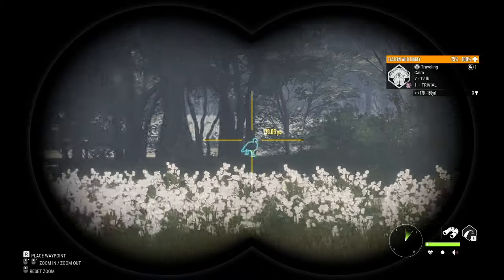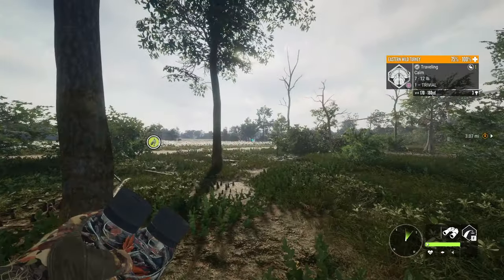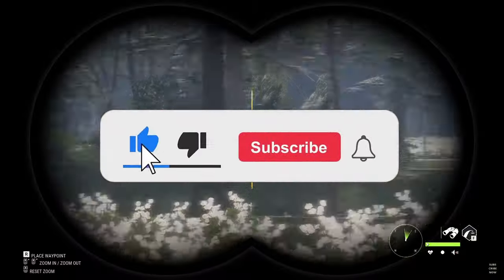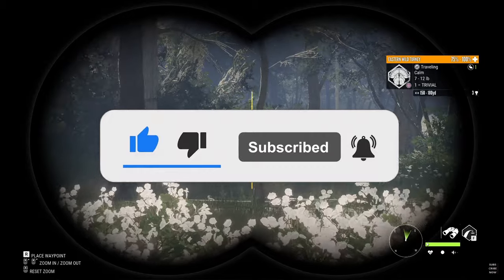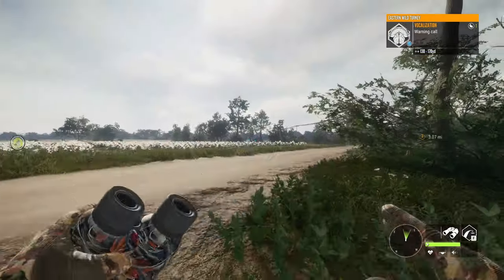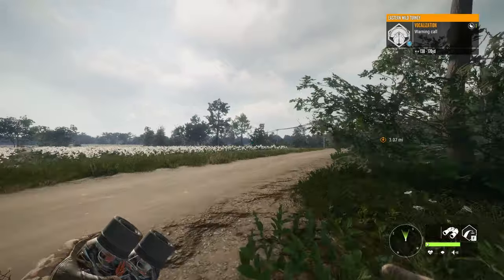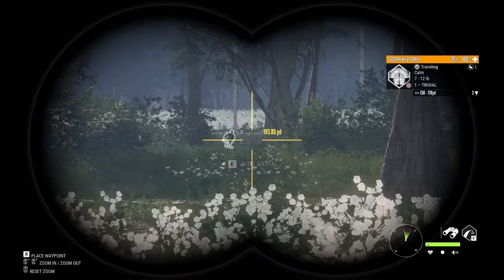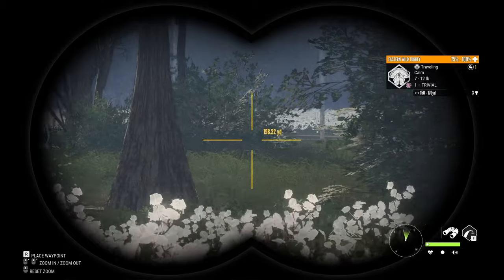Maybe it's because it's close to South Carolina and it has the whitetail. I love whitetail. It has swamps — I think maybe because it has the swamps. I like hunting the swamps. But yeah, this is my most favorite map and we're starting off with a turkey if we can actually see him.